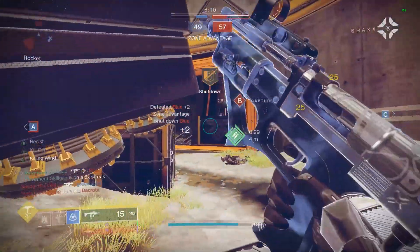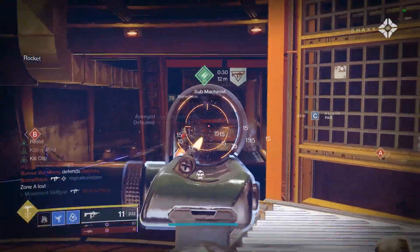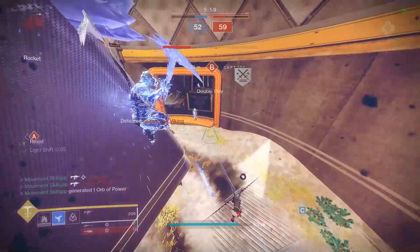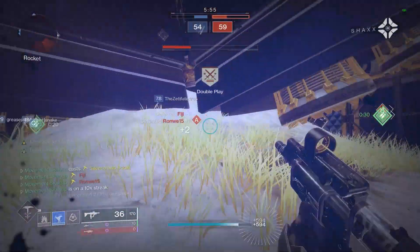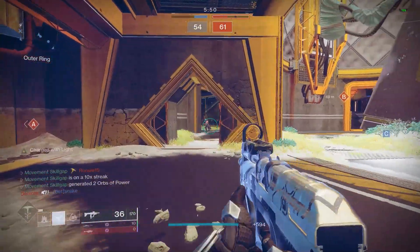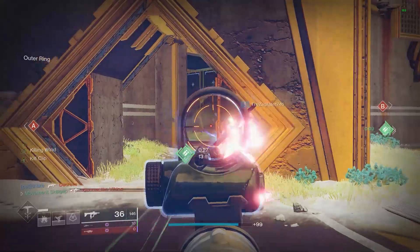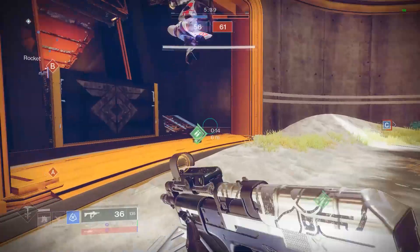The only 900 RPM SMG I really loved up until this weapon was the Mita Mini Tool. I can't really explain why — it's just a weapon that always felt really good to me, like it shredded. The Multimach takes everything I love about the Mini Tool and amplifies it to the level I'd love it to be at. It's really great to see a 900 RPM lightweight SMG that shows the full potential of the archetype.